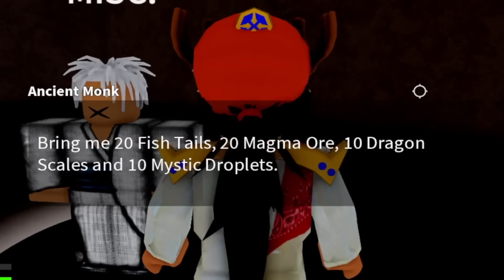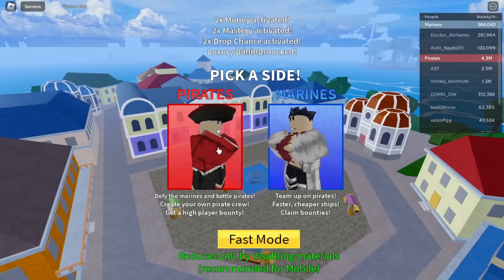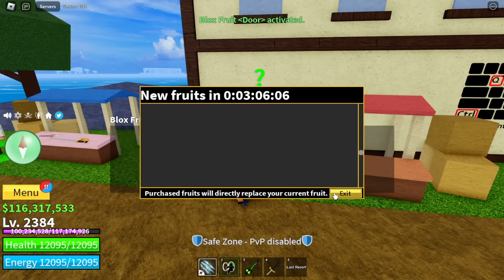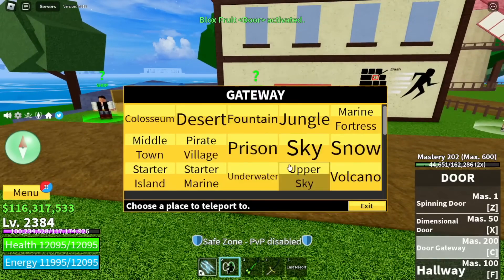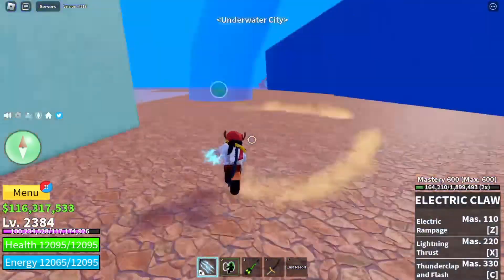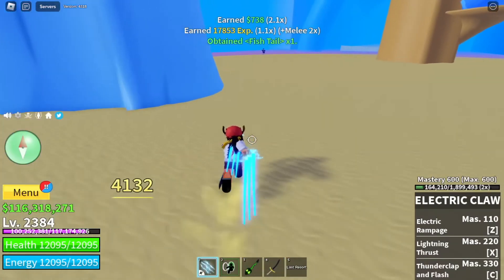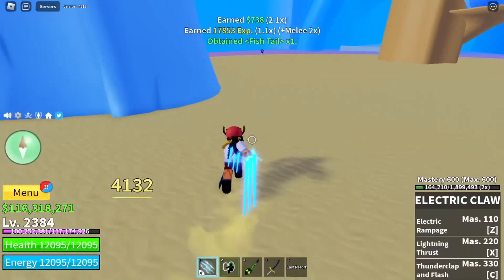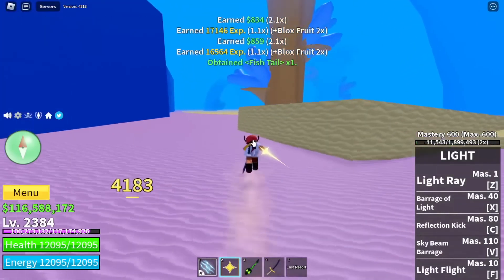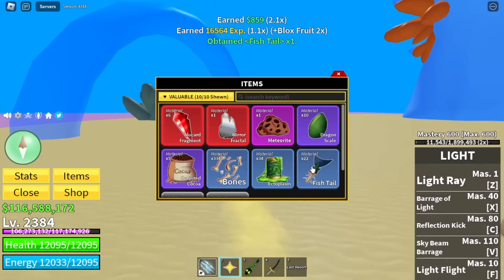Next up, we're going to grind the magma ores and the fishtails. They're located in the first sea, which means this is easy to grind because you can almost one-hit the mobs required for these items. You can use Door or Light to travel faster. For the fishtails, guys, you need to head to the underwater city and defeat fishmen. Very easy fishtails — any mob will do. You need 20 fishtails. So we have 10 dragon scales and 22 fishtails.